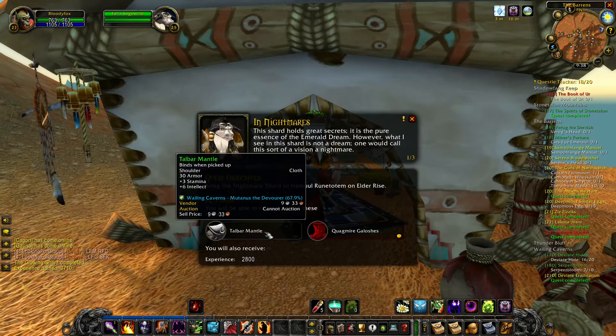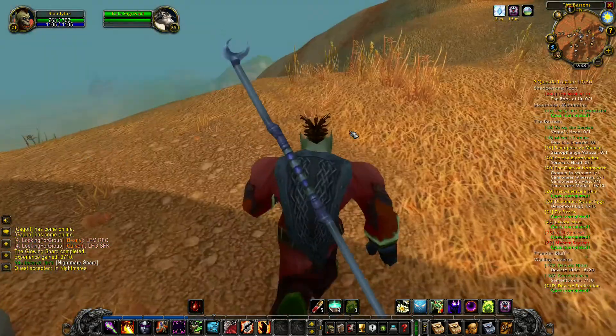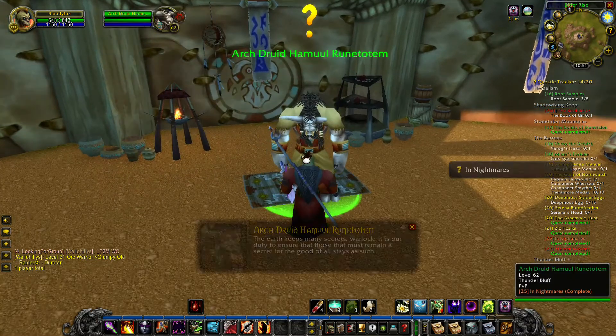3 Stamina, 6 intellect. Let's go to Thunder Bluff now. I'm in Thunder Bluff — let's turn in the quest.